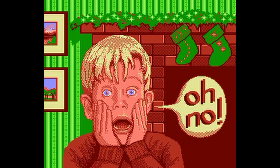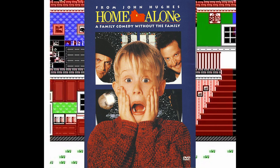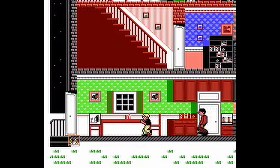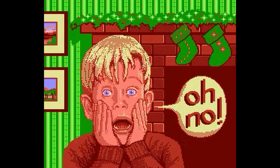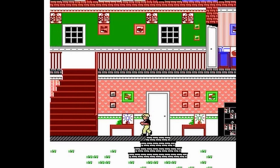Each time you die, you get to see a static picture of pixelized Kevin holding his face and saying, 'Oh no!' Home Alone the movie is a classic, and you should watch it. The game, however, not so much. I wish they would have made it easier to drop the trap, or give you something as a weapon. In the movie, Kevin had a slingshot — here, nothing at all. Not even your fists!